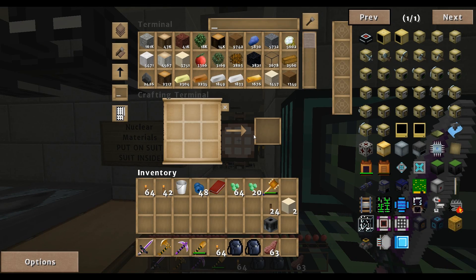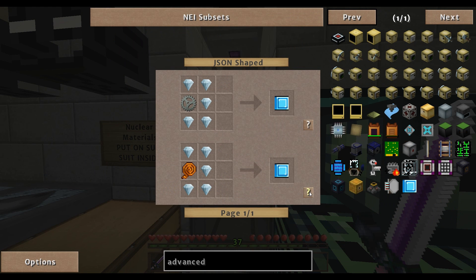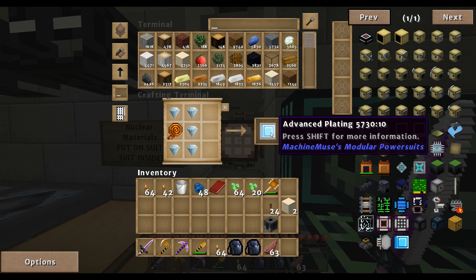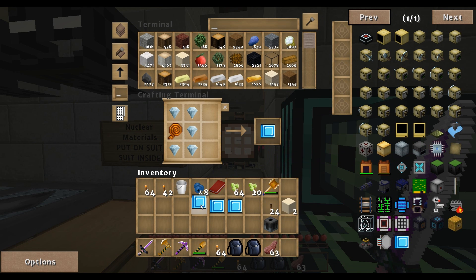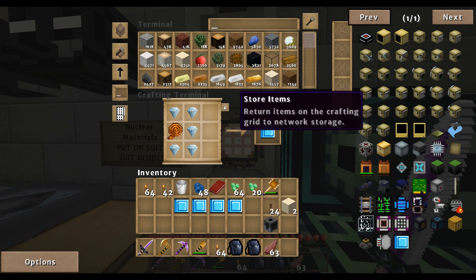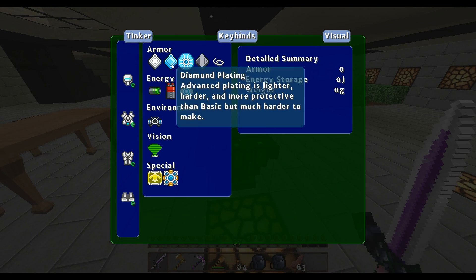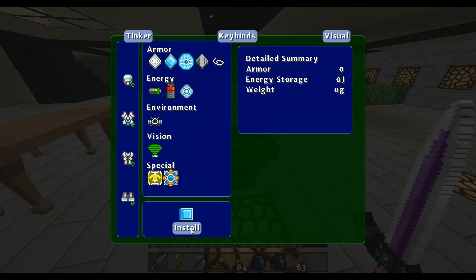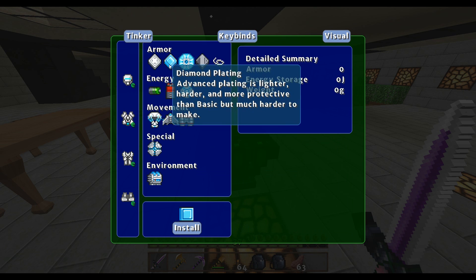Advanced plating is right there, and it doesn't require very much — if you consider needing about five diamonds not requiring very much. We'll click this and — do we have everything we need? We do. Do we have enough for four? Because that's what we want. Now we'll go equip all of them — done. Install that one, that's been installed. Now it shows the thickness of the plating.